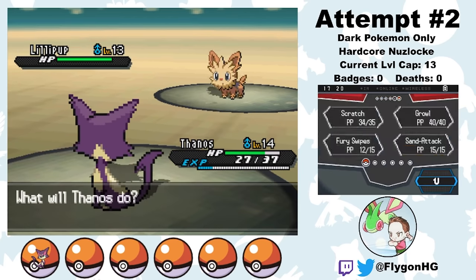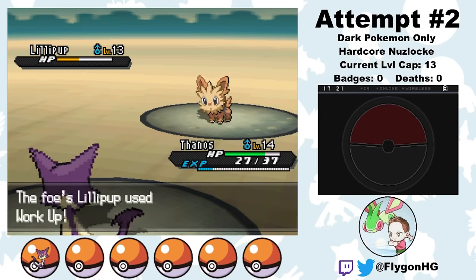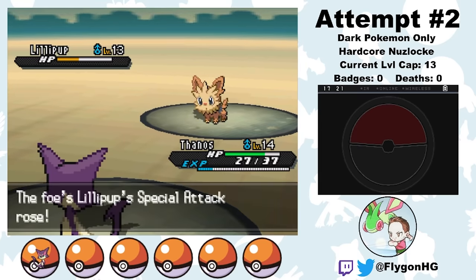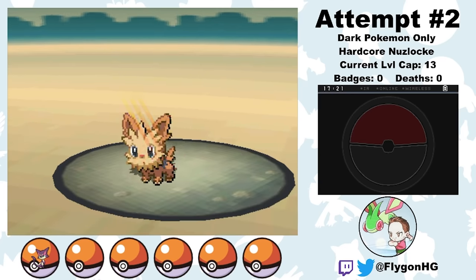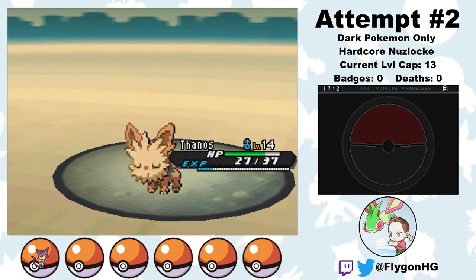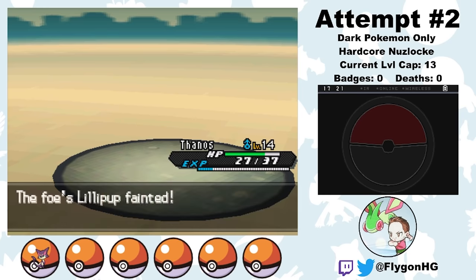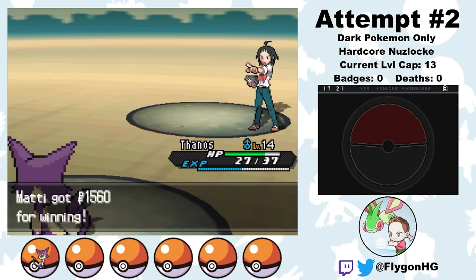Lillipup comes out. Thanos delivers four Fury Swipes, one of which crits, taking out more than half of Lillipup's HP as it goes for Workup. With a Workup boost that could be pretty scary if I miss, but Thanos does not mess around — he takes out the Lillipup on the next turn. Easy stuff. Just like taking an Infinity Stone from an Android. That's badge number one.